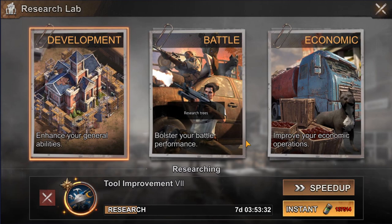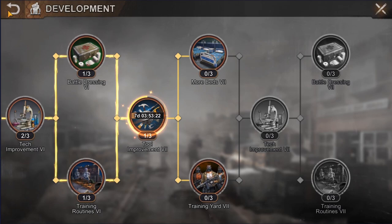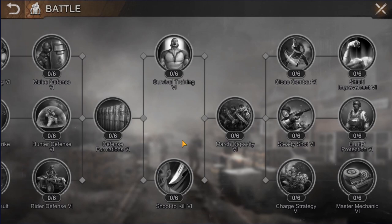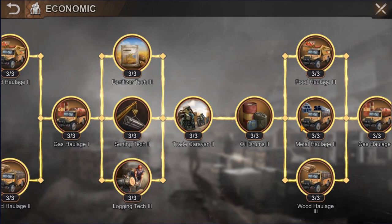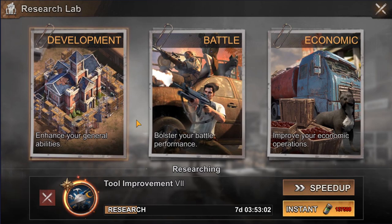Now, what you can actually research in your lab. There are three tech trees. The first is development, which lets you decrease construction time, research time, train more troops per batch, and — most importantly — increase the number of rallies you can send to the wilderness. For beginners I recommend prioritizing these. The second is economic, which increases resource harvesting speed both inside and outside your settlement. The third is battle, where you can increase troop stats like attack, defense, and lethality. Leave the battle tree for later; start with development and economic as your priority.